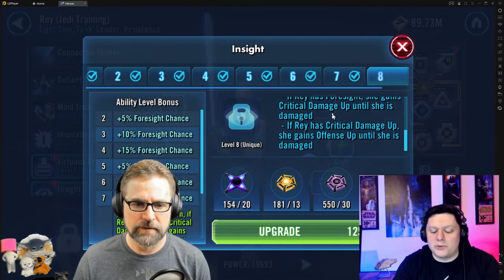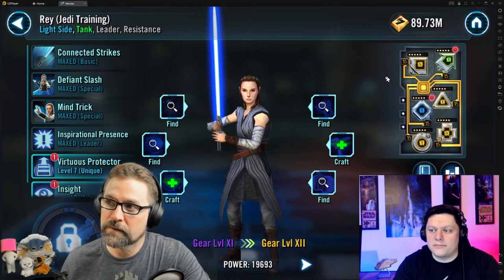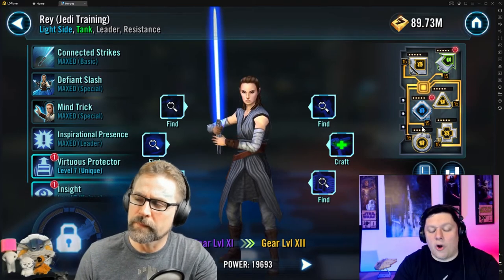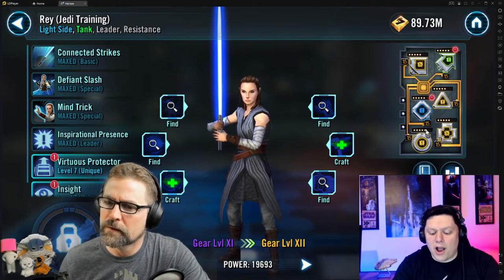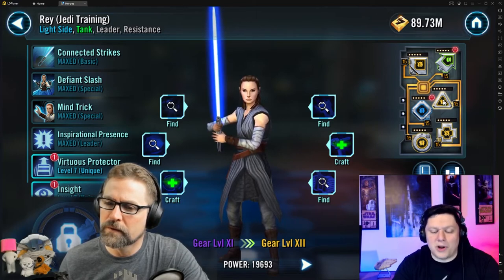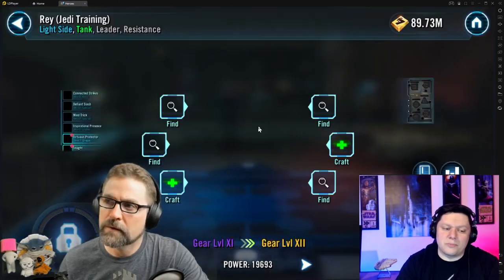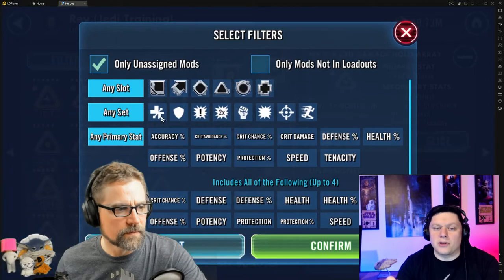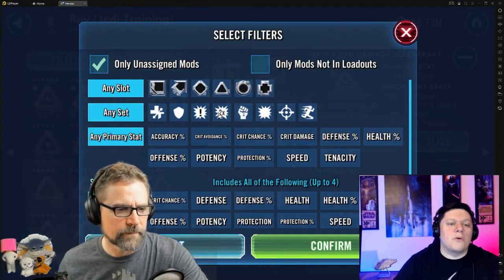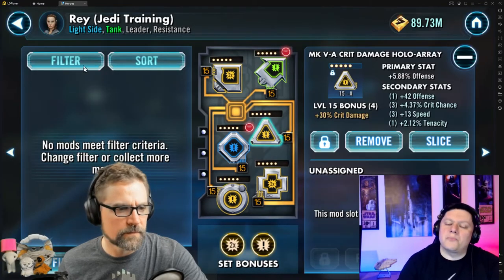Number one thing about modding Rey is get her crit chance up to 70%. I personally do that with a crit chance set — one of your off-sets — so you have a speed set and then the off-set is crit chance. Another option is a crit chance triangle. We're going to talk in a bit about why that's probably not the best idea, but if you have to in order to get her to 70%, put the crit chance triangle on — because before anything else you want Exposed dropping on that team.